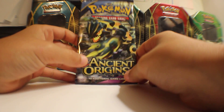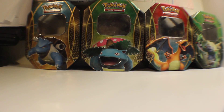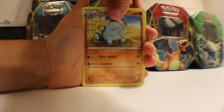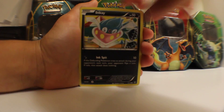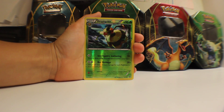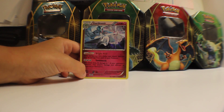On to our final pack of Ancient Origins — Primal Groudon. Do we get last pack magic? Let's see. Code card. Alright, we have Quagsire, Golurk, Ralts, Ardash, Inkay, Clefairy, Lucky Helmet, Vespiquen, a Vespiquen Reverse — so back-to-back Vespiquens — and our final rare of Ancient Origins is a Gardevoir holo. A really nice pull for our last pack.